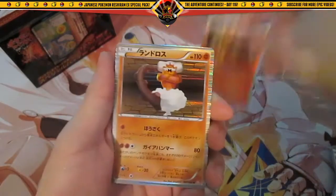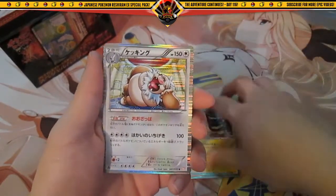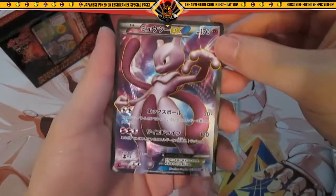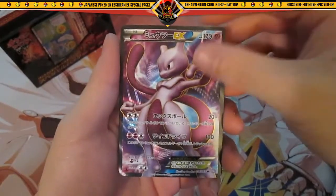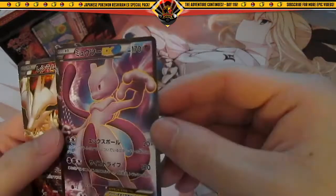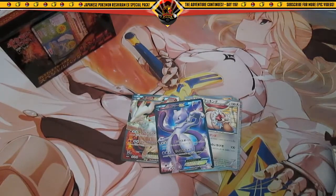Okay, just a small recap: we got a Blaziken Hollow, Landorus Hollow, Electross, Scolipede - freaking full art Mewtwo EX, oh my god, look at that, beautiful. I did pull the English one too. And then the Reshiram EX promo card. So wow, amazing pack again. Hopefully you guys enjoyed. Thanks for watching. Peace.